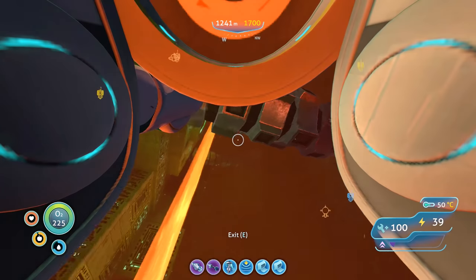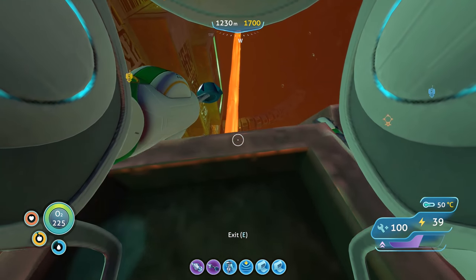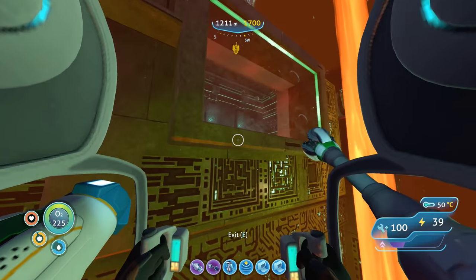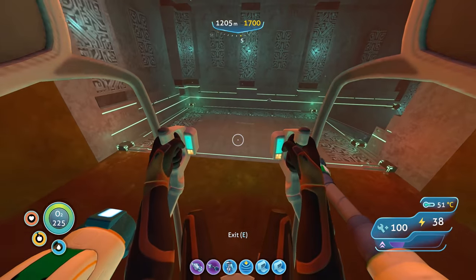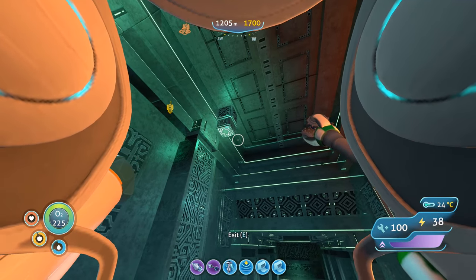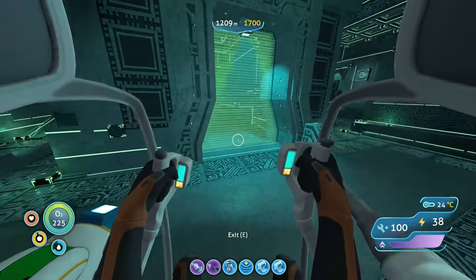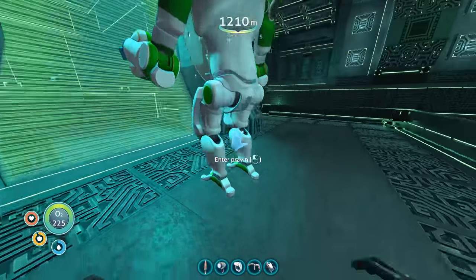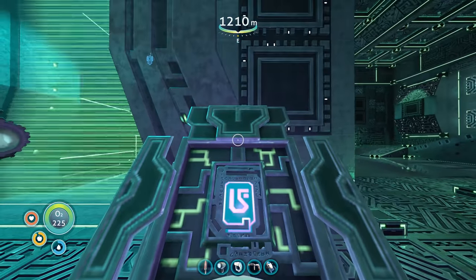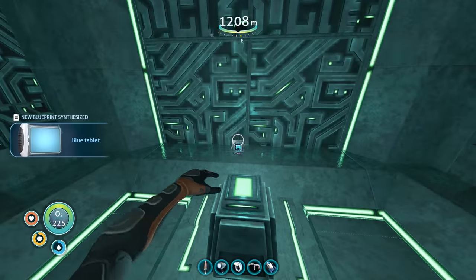We're going to fall down! Monkey-swinging like Tarzan. We can hold on here and recharge our jump temporarily. There it is right there — apparently we find one blue tablet in here from my minimal reading. And of course we need to craft a blue tablet which apparently requires... oh what in the world was that? That's kind of cool. Apparently the second blue tablet needs to be crafted. I think this one required a purple tablet — thankfully I brought it. I only have one purple now because I just used one.